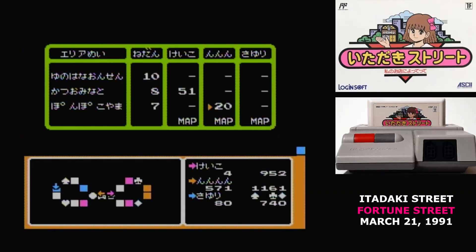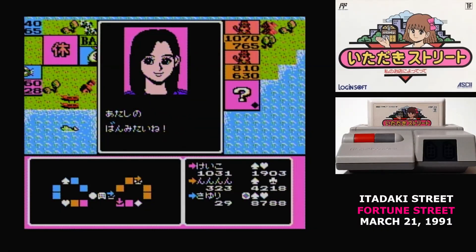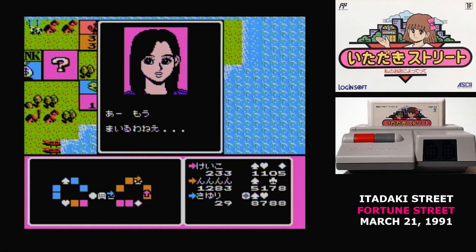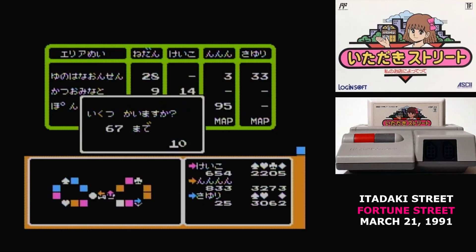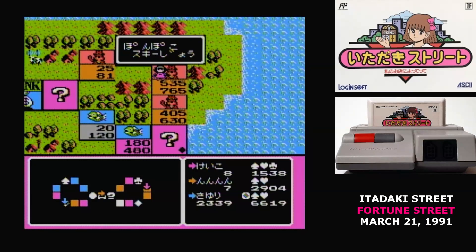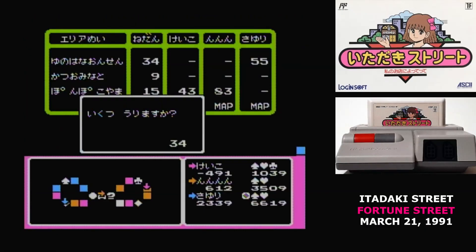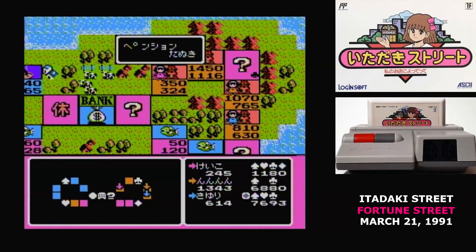Buying stock is the real key to winning Itadaki Street. There are shares for every block of four properties, and owning enough shares entitles you to some income when a player pays rent — not as much as the property owner, but some. Every time someone buys more than 10 shares, the price goes up; selling more than 10 shares brings it back down. Stock prices are also affected by property improvements and random events. The great advantage of stock is that you can sell it any time your cash dips below zero, making shares better than holding cash — you can buy them, spend them when needed, and they may increase in value or generate income.